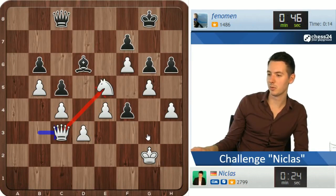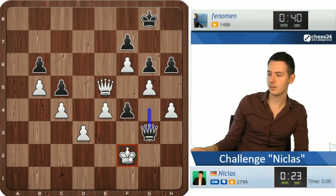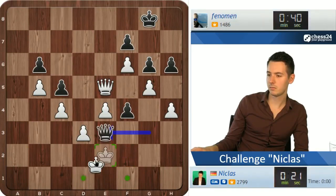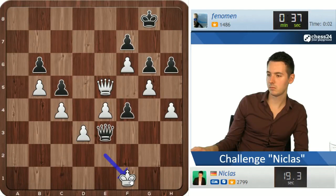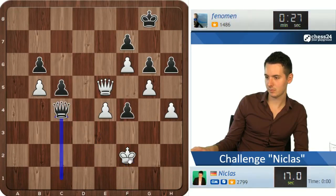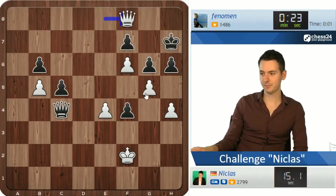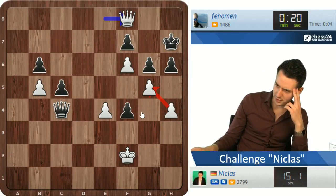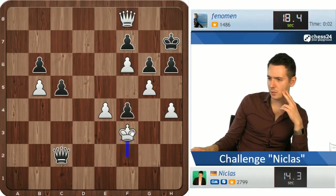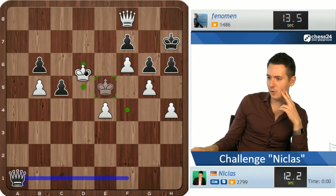He has at least a perpetual, but probably it is just a perpetual. Now I think he needs to give the perpetual, otherwise he might be losing. But maybe I don't have to go for perpetual — maybe I can get away with my king. Yes, I got away!